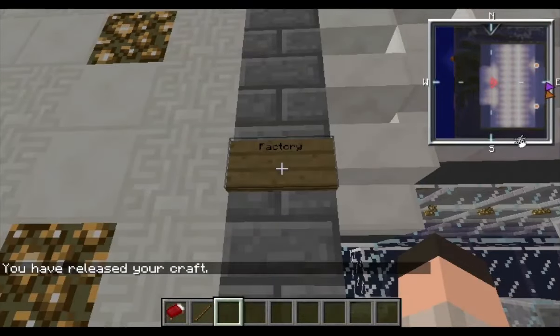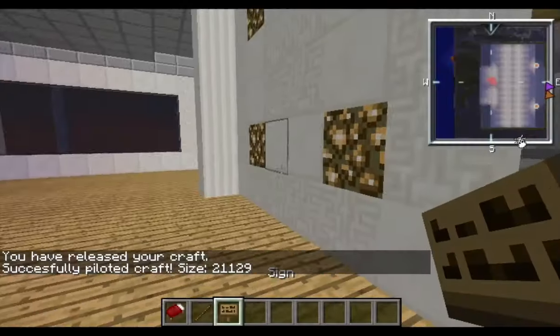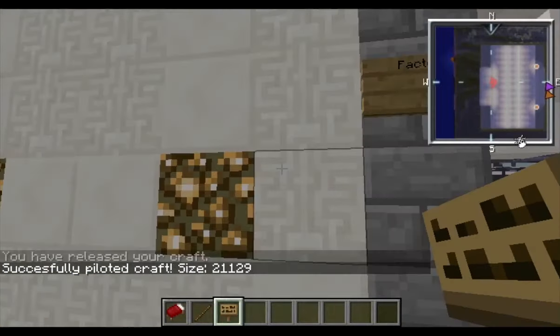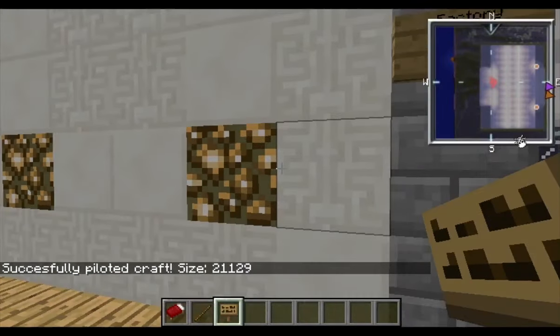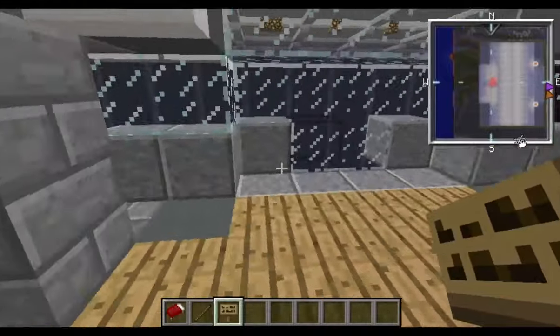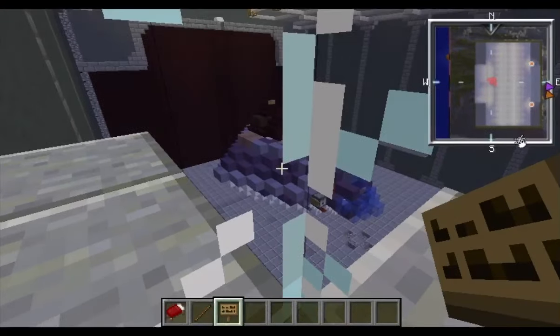Then you pilot the factory. And you brought a sign with you because you planned in advance. The size of this factory is 21K. A factory can produce a ship that is half its size. And that needs to not include the ship that is on the factory floor. So that ship's about 1K, which means this factory is about 20K — it can manufacture any ship up to half its size, or any ship up to 10K.